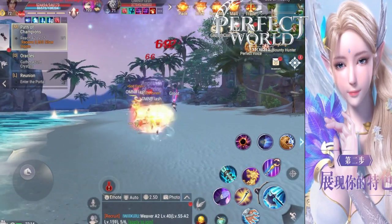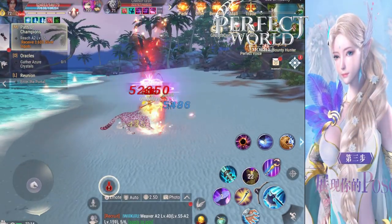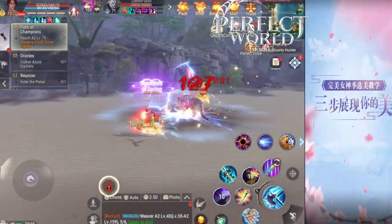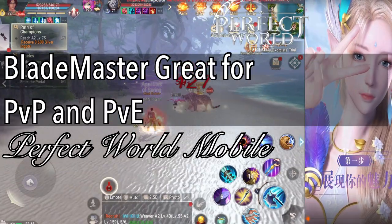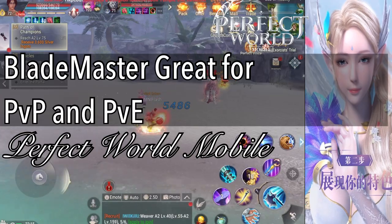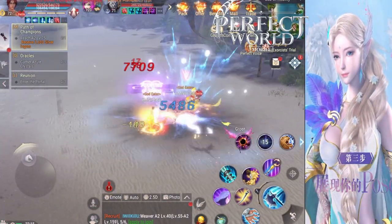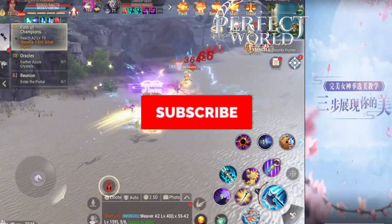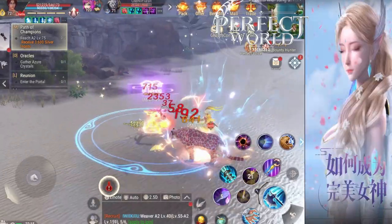The Blademaster is an amazingly fun class to play. You are the Flash — have you seen the Flash? He runs so quickly. Every 15 seconds, Blademaster has a skill called Tiger Leap. When you press Tiger Leap, you'll actually teleport forward 5 meters, and for the next 8 seconds you have a 60% speed boost. Other classes like Soul Hunter only get a 60% speed boost for 3 seconds, not 8 seconds.